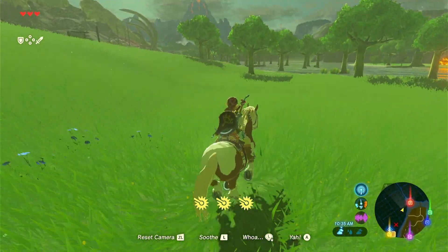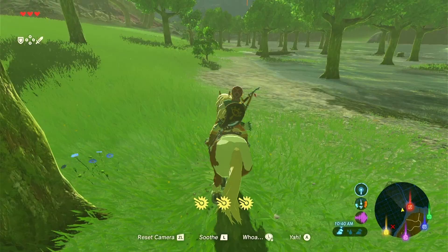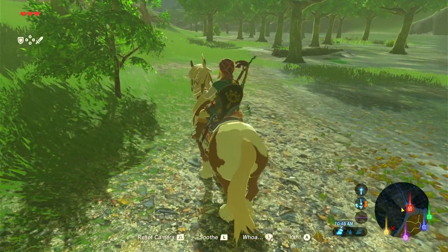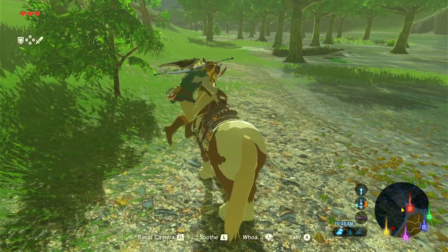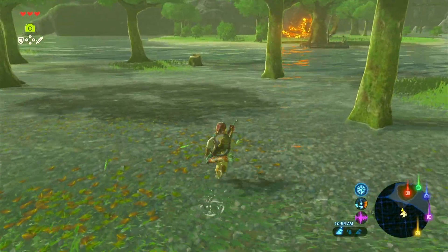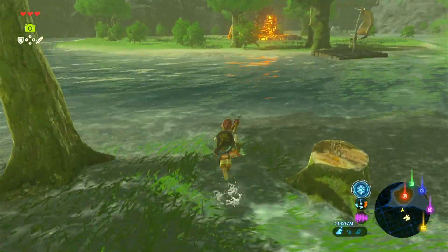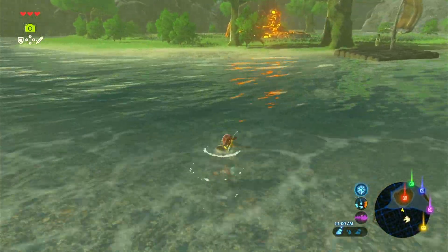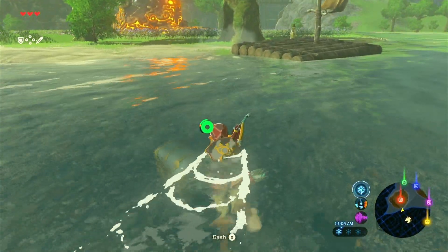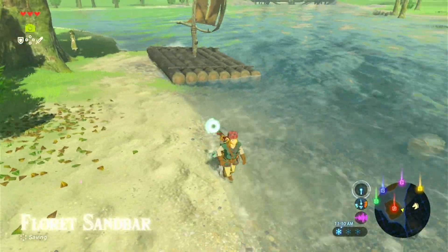Hmm. Oh, I think we'll be able to make it. Okay. Horse, wait right here. I'll be right back. Hopefully. And what is this? Is this Miss Girl? I think this may be Miss Girl. It is. Come on. Oh, we are going to get this chest. So, the floor at Sand Bar.